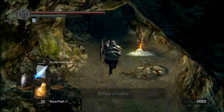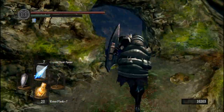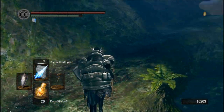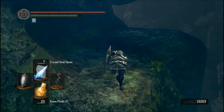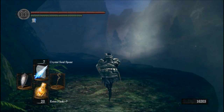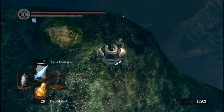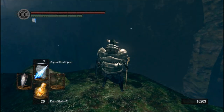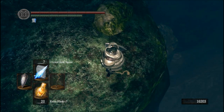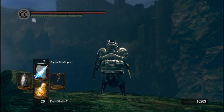What am I trying to show? That lift is about the same height as the lift that was in Oolacile. We see a basin-like thing. Now, remember where the New Londo Ruins are — they should be directly... that way. Unfortunately you can't see them from here, but they're that way-ish.